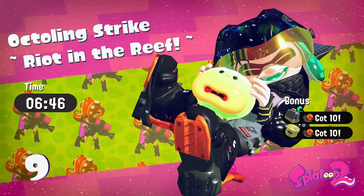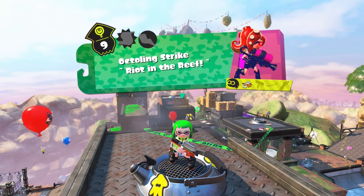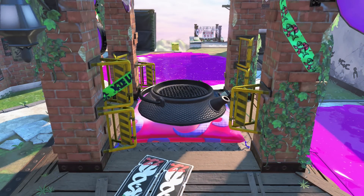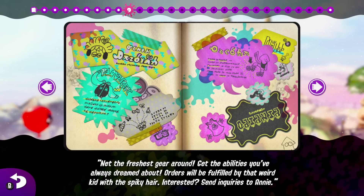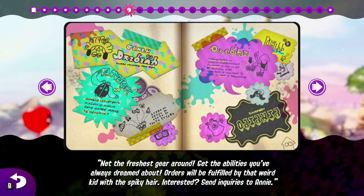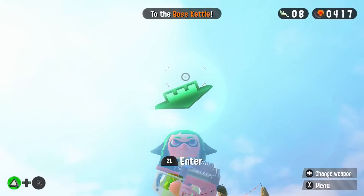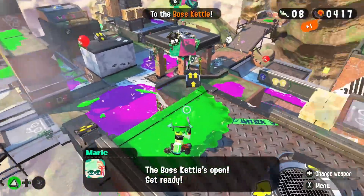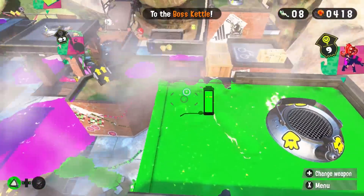Octoling strike riot in the reef — there they were and we got them. Complete! The boss kettle will be ready — I'll do that next episode. Net the freshest gear around — get the abilities you've always dreamed about. Orders will be fulfilled by that weird kid with spiky hair — interested, send inquiries to Annie. Fantastic, so the boss kettle is next. I want to thank you guys so much for watching — be sure to come back next time for more!